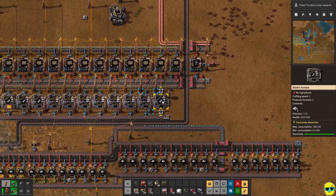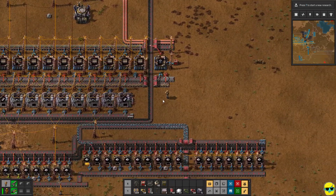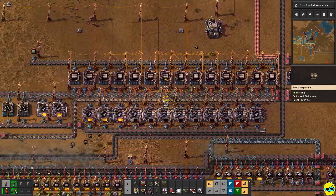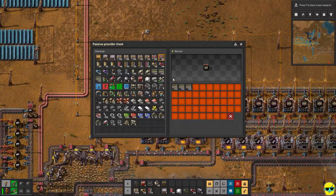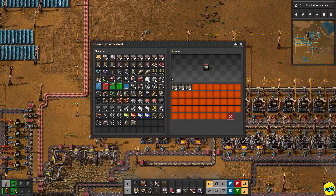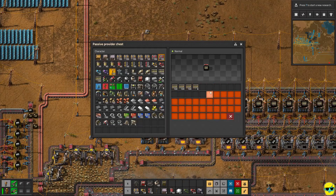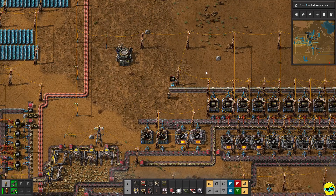We're waiting for steel. Steel — someday we'll get down there. These actually aren't even doing anything anymore because I'm not using them, and it looks like I filled this up. So we can maybe get ourselves some more railroad stocked up for the time being.